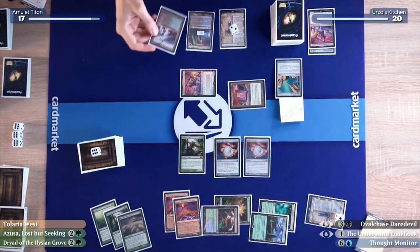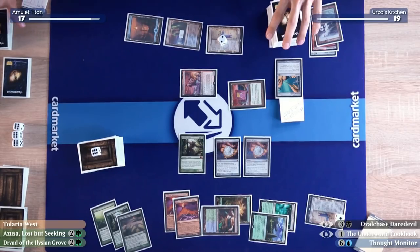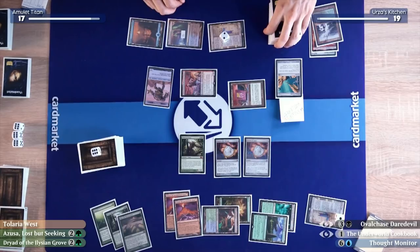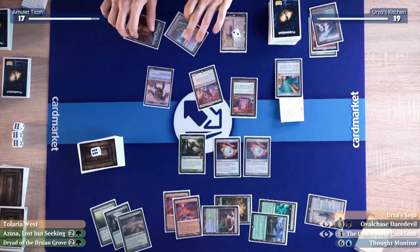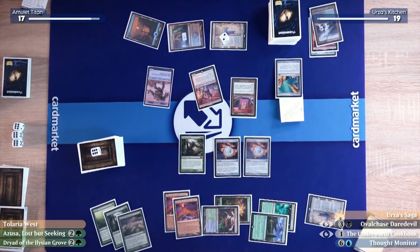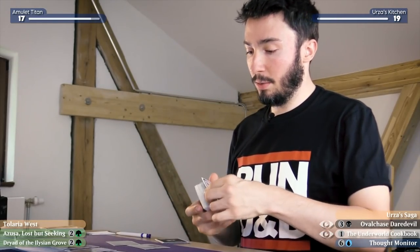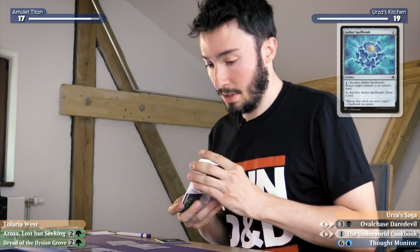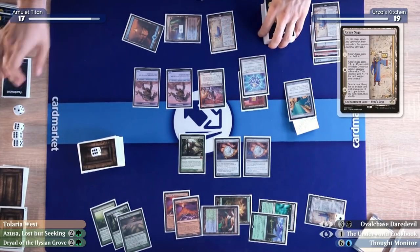End of turn I'll fetch with Polluted Delta — it's my favorite card: Island! I'll pay three to make a Construct — that's a 3/3 currently. I'll untap, draw for turn — this triggers. I'll pay three to create another Construct, a 4/4. I can see myself getting the Shadowspear here for lifelink to stay out of range, but I think the Spellbomb is more secure — he can't give creatures haste and I can bounce whatever blocker he has. I'll get another Spellbomb from the Urza's Saga, then play another Saga.